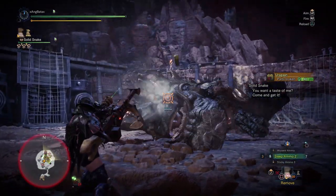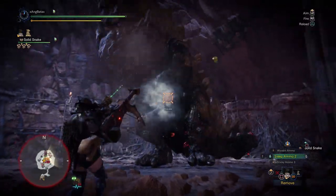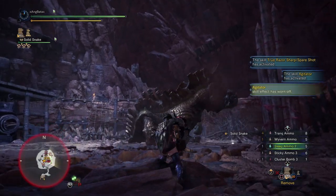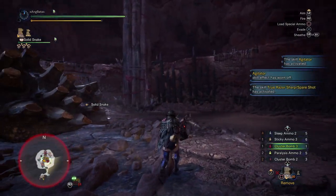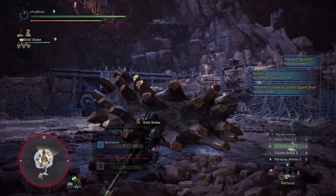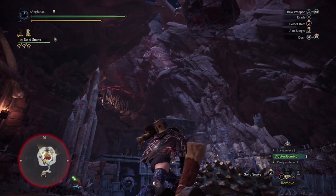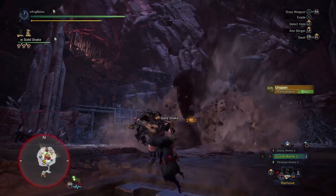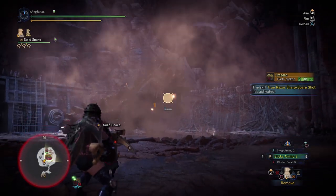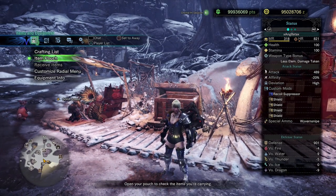Another trick is doing a Wyvern Ammo sleep shot — sneak in one Wyvern Ammo shot just before the sleep animation ends. This requires paying close attention to when the monster starts the sleep animation and being ready to switch to Wyvern Ammo. The number of sleep ammo needed varies by monster, so watch for that. Since proccing the same status twice in one hunt is hard, time them wisely — when Rock Steady runs out, when a trap runs out, or when there's a boulder nearby.